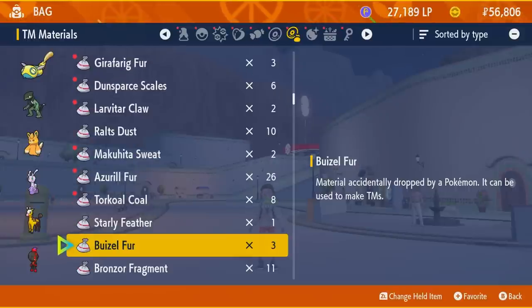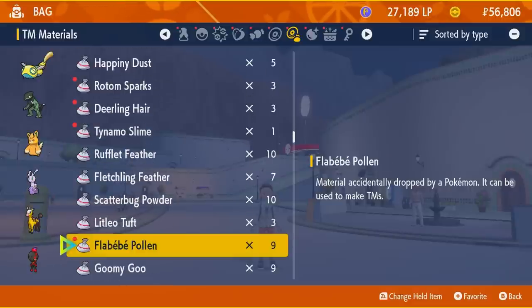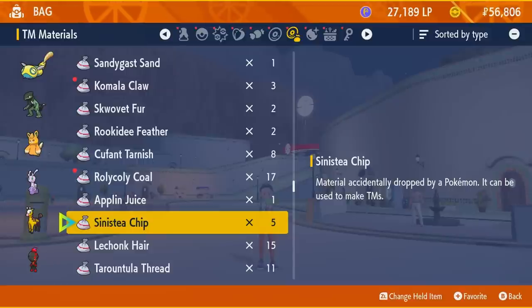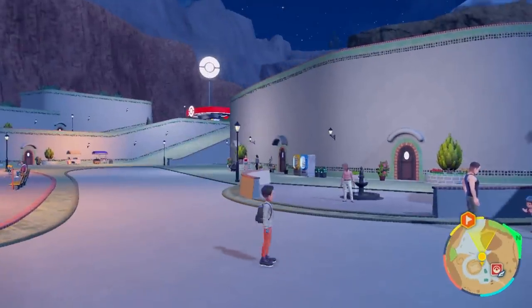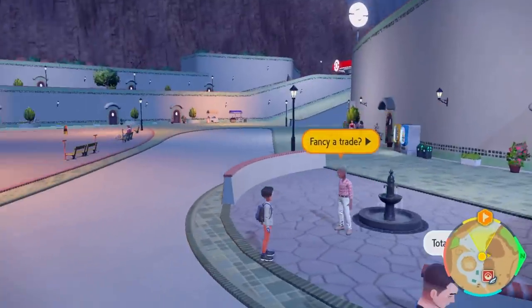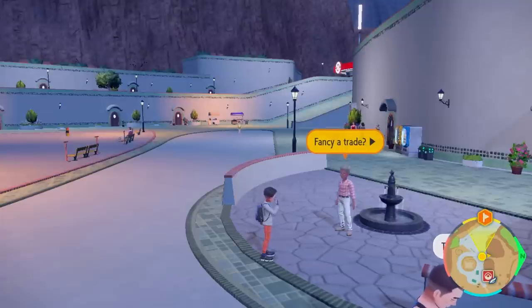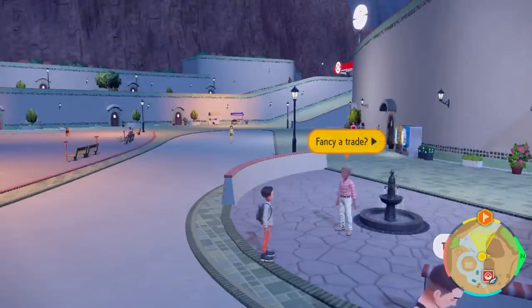I'm playing Scarlet, and both Bronzor and Sinistea are catchable in both games. However, you only get the appropriate item depending on the game you're playing. Even if you have 10 Sinistea chips in Scarlet, the NPC will not give you the item for Cerulege. He will only give you the Auspicious Armor for Armourouge if you have 10 Bronzor fragments. If you want Cerulege, you must be playing Violet and have 10 Sinistea chips.